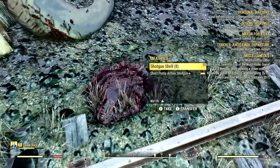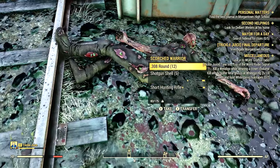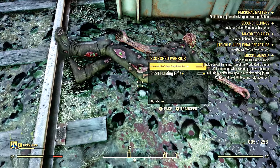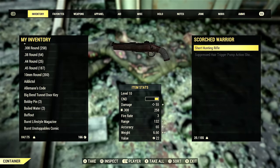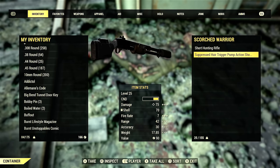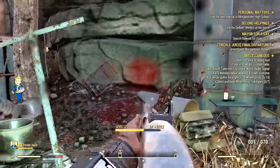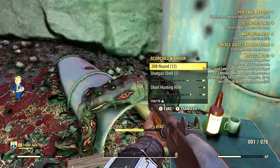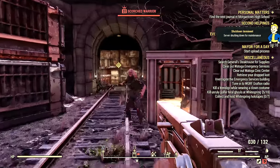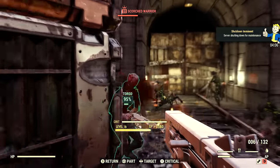I'm level 12 now and I'm starting to get scorched warriors who are dropping these very heavily modified shotguns. I think these are giving me better mods when I scrap them — when I was scrapping the lower-level shotguns I wasn't getting that awesome of mods. Stick around for the end of the video, I'm going to show you a lot of cool stuff I've uncovered.